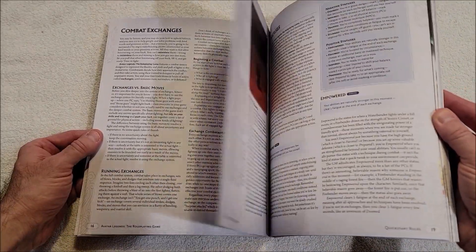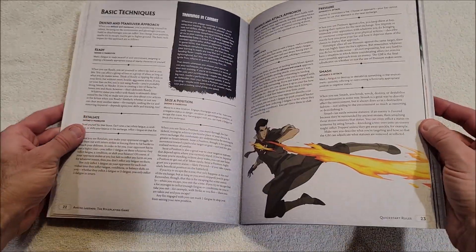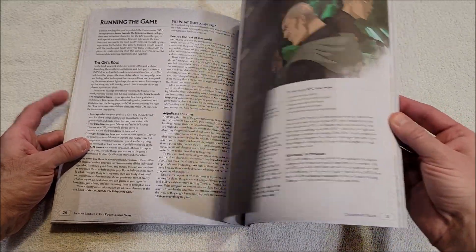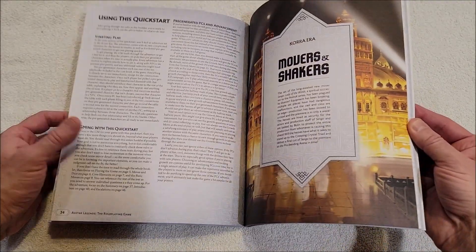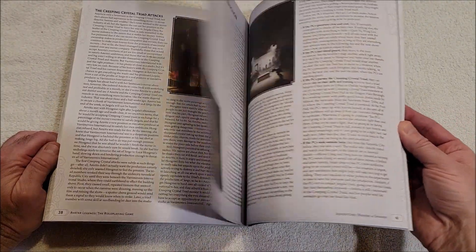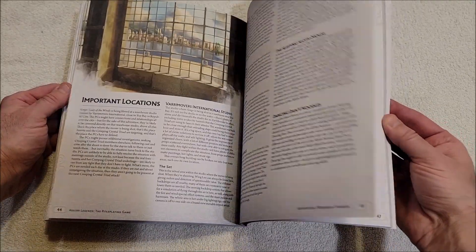Balance moves, combat exchanges — here's an example of a step-by-step exchange, that's very nice. Basic techniques, advancements, advanced techniques, information on running the game, advice for the GM, GM moves, and fighting scenes. Then we've got Movers and Shakers, which is a core era scenario. There's Republic City, and as always there's some beautiful art, important locations, and GM advice.